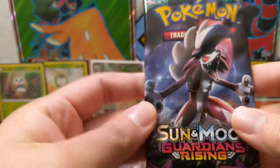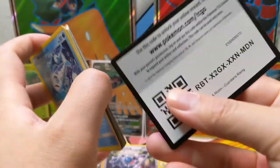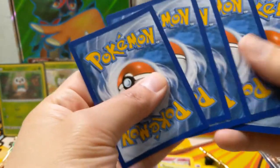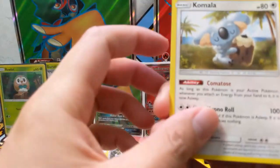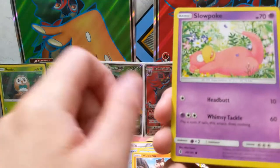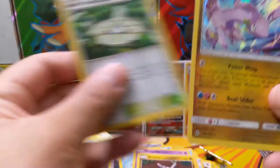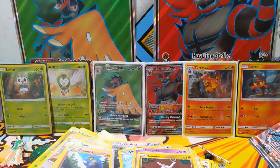All right, on to Guardians Rising next. So now the code to move the cards is four again. So far none of us have any GX cards, however my girlfriend did pull a Break which is better than nothing. We got a Komala — very cute — Enhance Hammer, Wishiwashi, Delibird taking a nap, Mudbray, Slowpoke, Bounsweet, Aether Paradise Conservation Area, and then we keep pulling holos but where are the GXs? We have a Goodra.